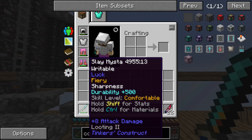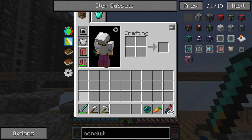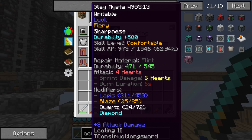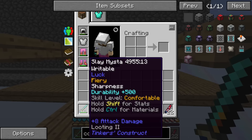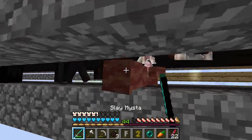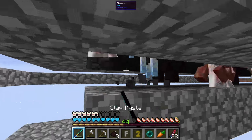So it turns out this pack has the Iguana Tweaks mod — the more you use a tool, the better it gets. Slaymeister is now up to four attack hearts. It gave me quartz during one of the upgrades, then I added diamonds for an additional modifier since I was tired of repairing it. I also added lapis so I get good drops from kills.